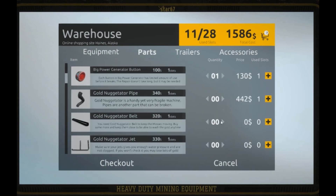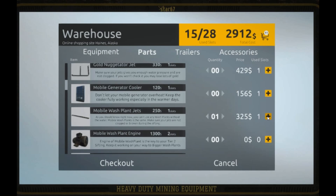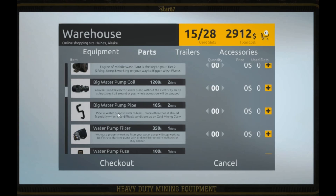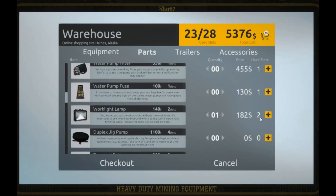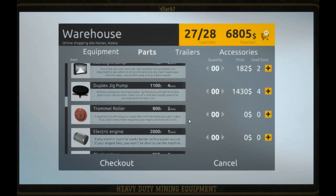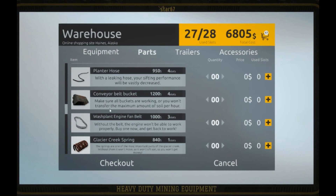You're going to expect a whole bunch of problems with your golden agitator. Mobile generator cooler, wash plant jets - I think that was here before. Big water pump coil, big water pump pipe, water pump filter - I think that's new. Water pump fuse - definitely wasn't there before. Working lamp - new stuff.